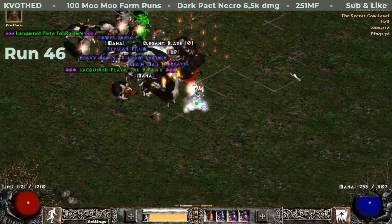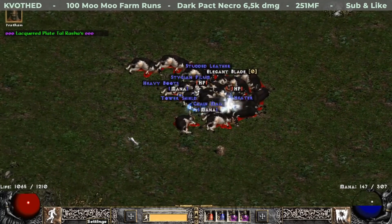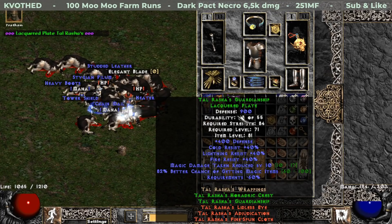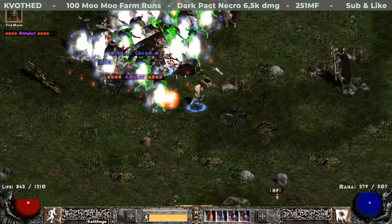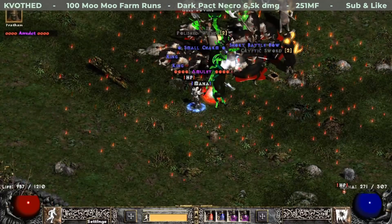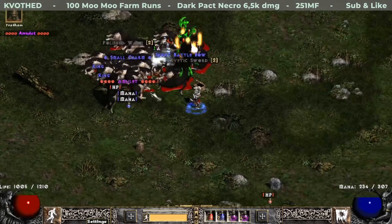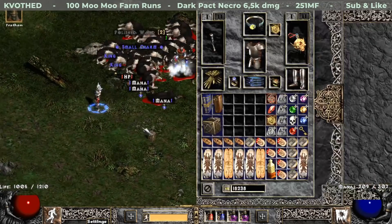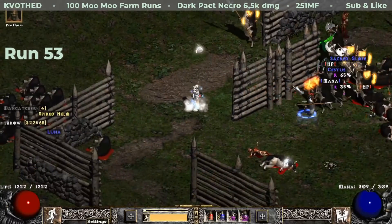Two runs later I get a second piece of the Tao's set — this time it is a set lacquered plate, which is Tao Rasha's Guardianship, and it rolled with 82% magic find. Later on in the same run I get another unique amulet, which is quite cool — this time it rolled Mara's Kaleidoscope, but only 20% to all resistances. Anti-perfect — what a shame.